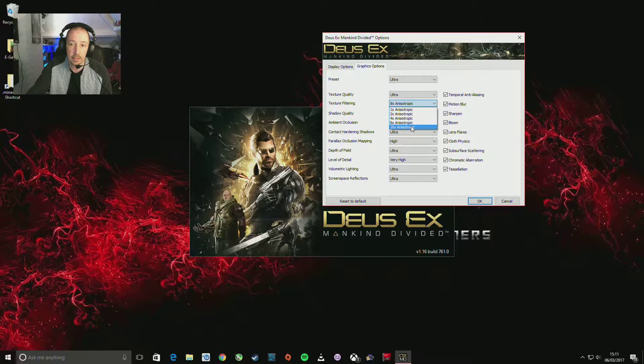Texture filtering goes up to eight times — we've got one, two, four, eight, sixteen. Shadow quality is normally something that's pretty memory intensive. I tend to find that's something to knock on the head if you're VRAM limited. A lot of you guys with the GTX 970 — yes it's a four gigabyte card, but only three and a half gigabytes run at full speed.